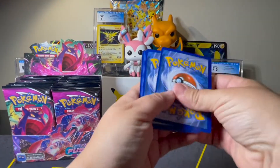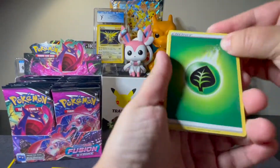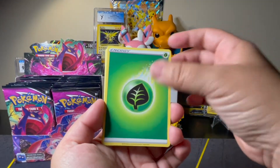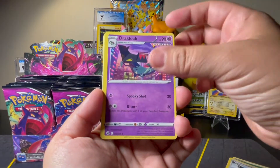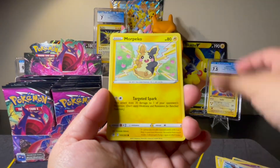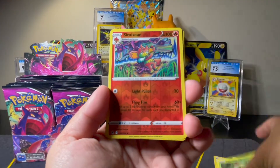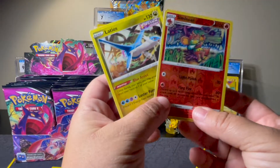This Voltorb art is really cute. Alright, we've got Leaf, Shawna, Corb, Squirtle, Dratini, Voltorb, Shellder, Eevee, Pico, Caterpie, Semi, Seer, Reverse Holo, and a Latios Non-Holo Rare.